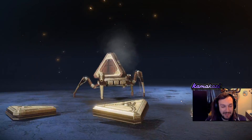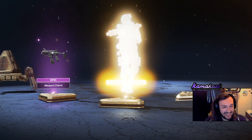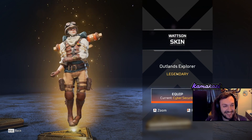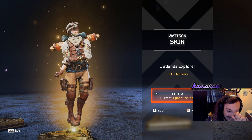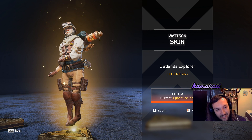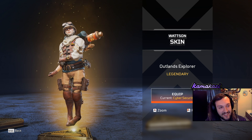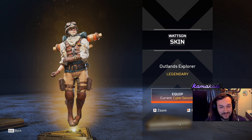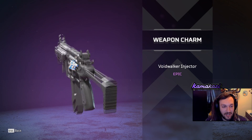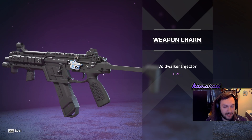Damn, this is a good pack. There we go. Look at her — look at that skin. That's top tier Watson skin right there. You can even see her little hair peeking out under the hat. That's getting equipped. And a charm — a Voidwalker injector charm. Nice, nice.